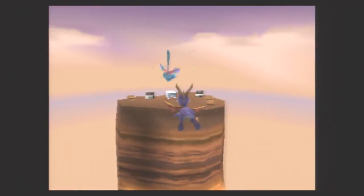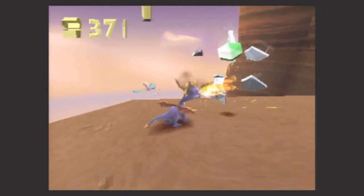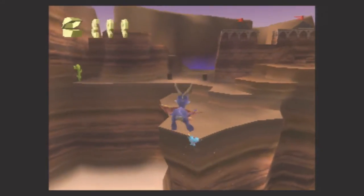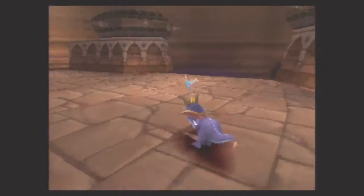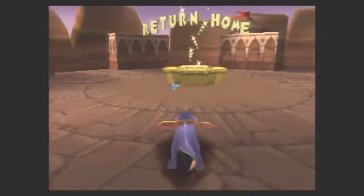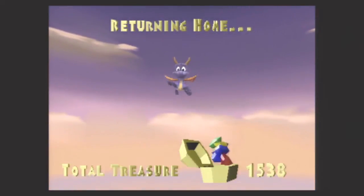Alright, make your jump, make your glide — and yes, we do make it. There's the chest. This should be the last bit of gems we have to collect. You always hope you're going to find the last batch of gems and not skip anything, because one of the most embarrassing things in this game is being so sure you've been thorough, only to find out you missed a gem. It's already happened to me once in this playthrough. But in any event, we're done with Dry Canyon, which means it's on to the next level.